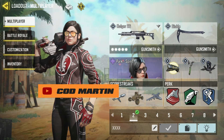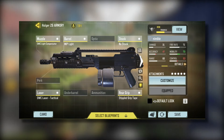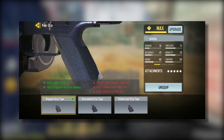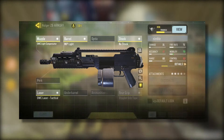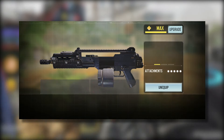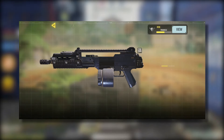Ladies and gentlemen, here is number 1. The number 1 is Holger, a LMG weapon. Generally, it is so stable, balanced, and you can use this for every situation — BR, MP, rank, getting a nuke, bad situations, anything. It is made for every kind of thing. Here's the loadout I'm currently using for this beautiful gun.